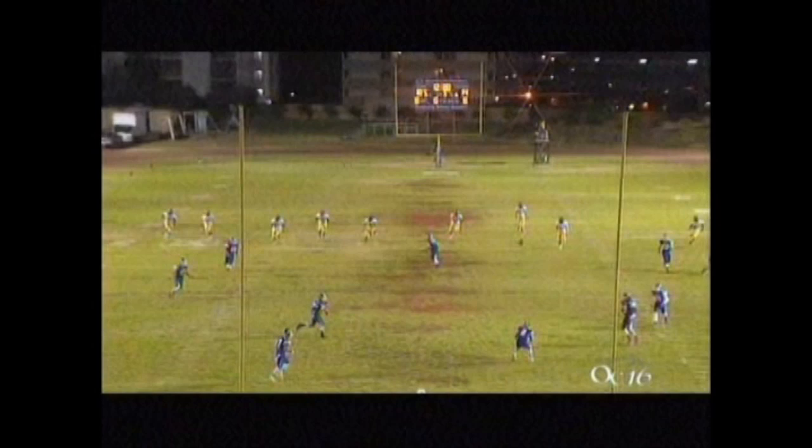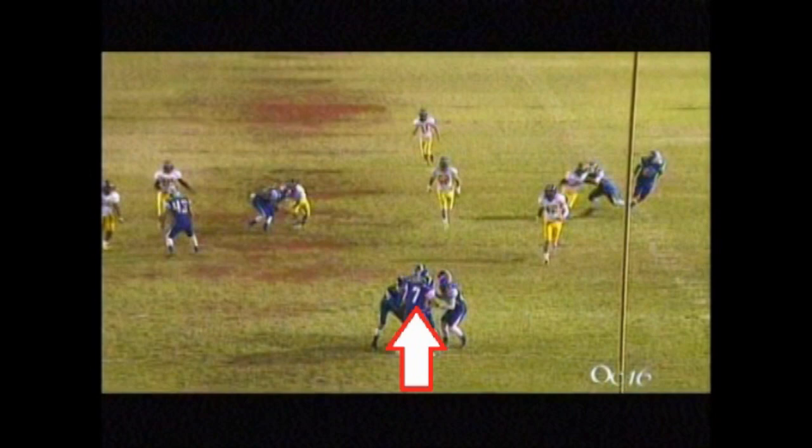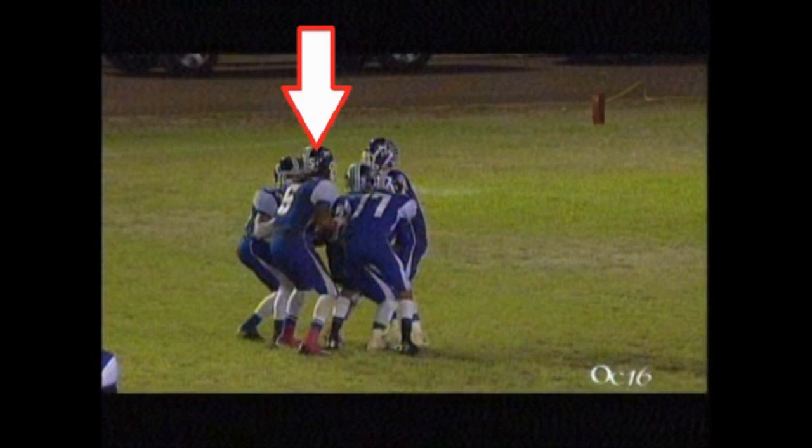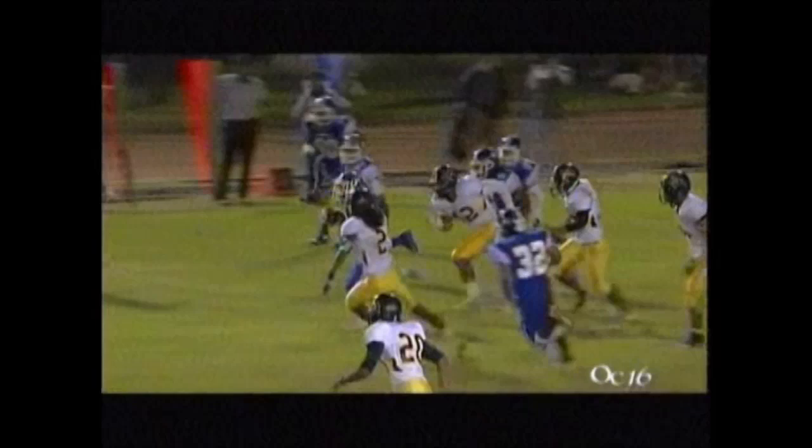Play number one is a starburst kick return formation — that's when you get a group of guys circled together, and they try to deceive the defense as to who has the ball. We're not concerned about the guy on the left, right, or back. We're really only concerned about the guy in front of the runner, because if he comes out with it, it's illegal forward handing. In this case, number five. If anybody else gets it, we're going to be okay. The runner did come out with the ball — the original guy that had it — so we have no problem. I wanted to include this so you'll know who we're looking for if we see a starburst on the field this year.